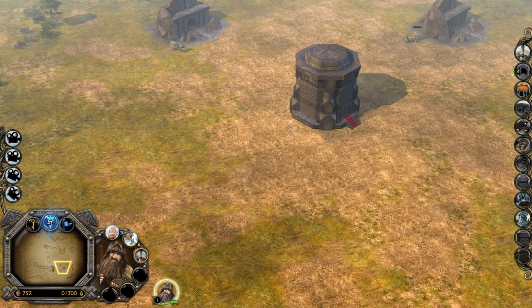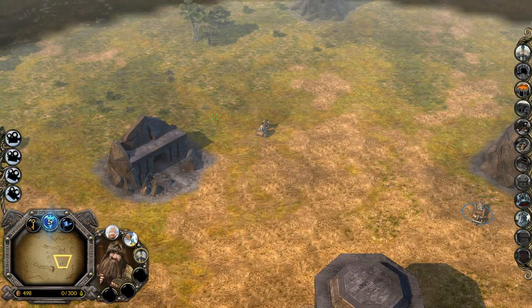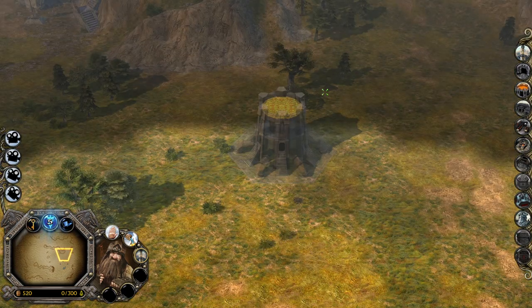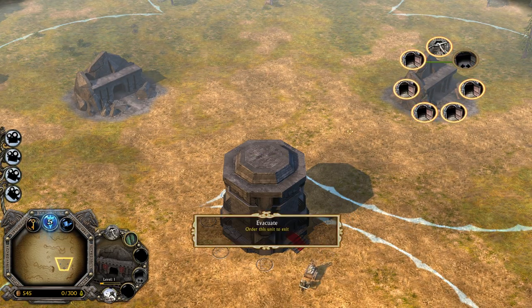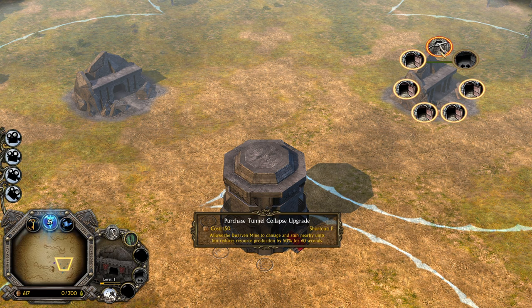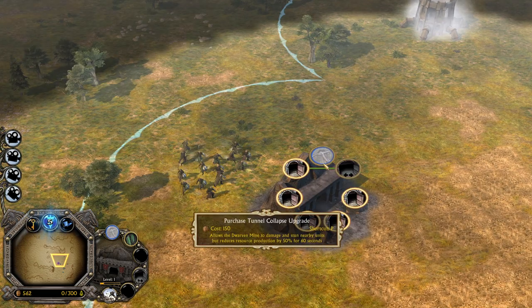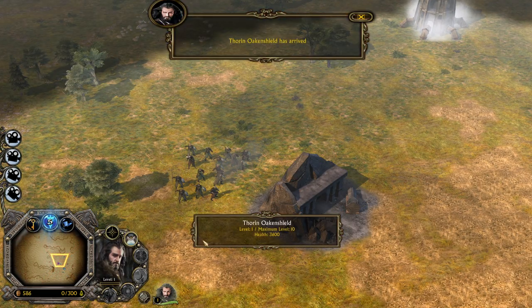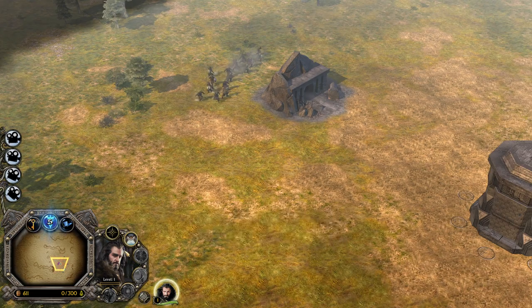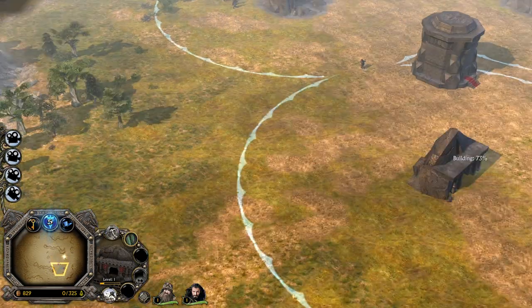Let's make more of these now. The Dwarven tunnels work pretty much like in Battle for Middle-earth 2 and Rise of the Witch King — you can get inside of them. You can also purchase tunnel upgrades which allow the Dwarven mine to damage and stun Dwarven units, but it reduces the production by 50 for 60 seconds. Our hero is already on the field so we can cancel that one.